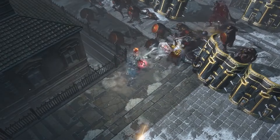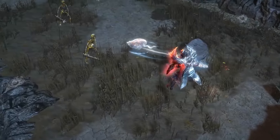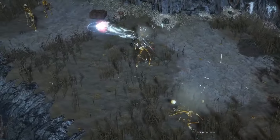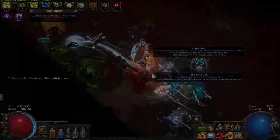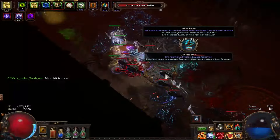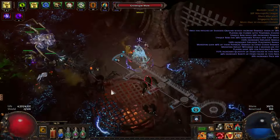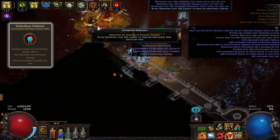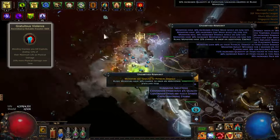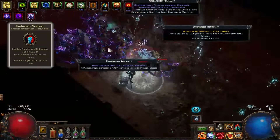Spectral Shield Throw is a projectile skill that throws a spectral copy of your shield. This copy bounces twice if it collides with an enemy, producing up to five shards on impact. These shards deal significantly less damage, but can apply on-hit ailments such as bleed, poison, impale, or ignite. This mechanic, when combined with Gratuitous Violence from the Gladiator, which causes bleeding enemies to explode, provides excellent clear potential.